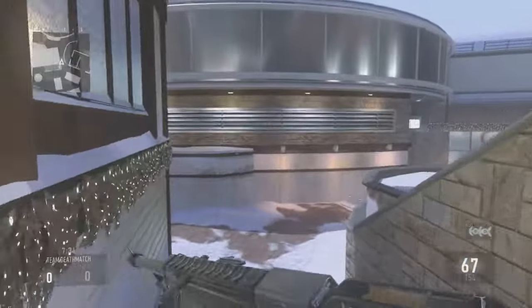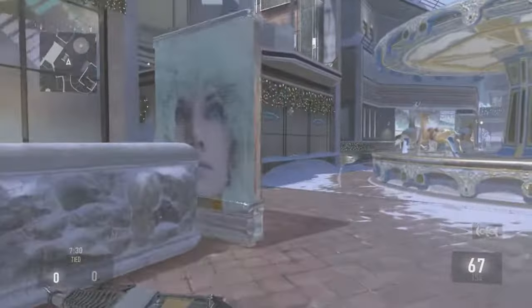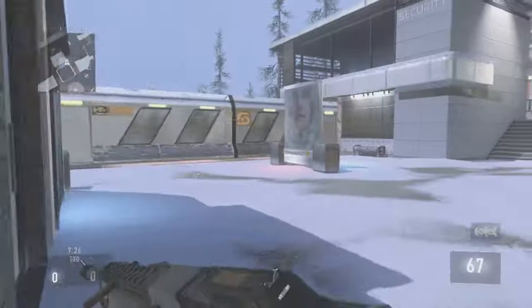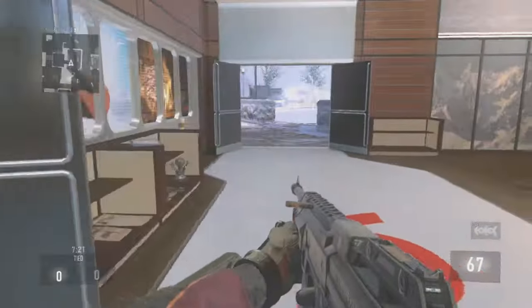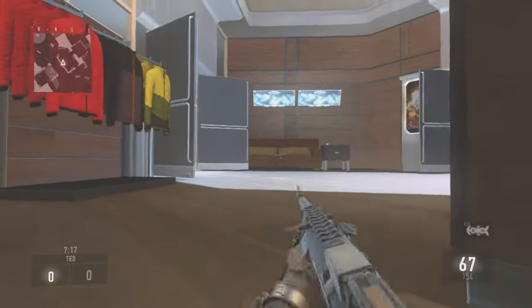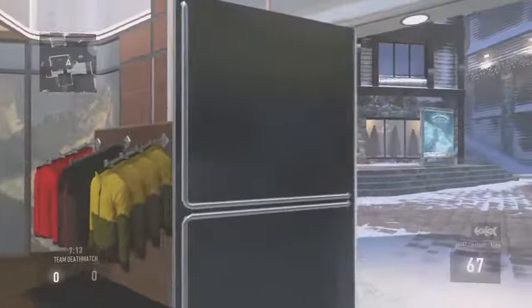Now that you've seen almost the entire outskirts of this map, we are going to go and take a tour of the insides — the guts, the blood of this map. There are some little sneaky spots that you can hide in, like for search and destroy. You can just grab your knife, see someone, and boom — you got a knife kill.